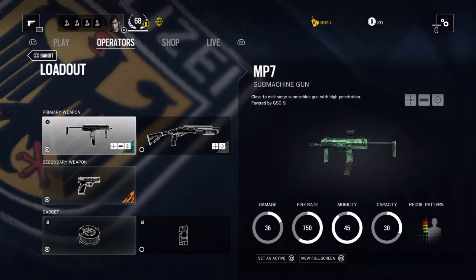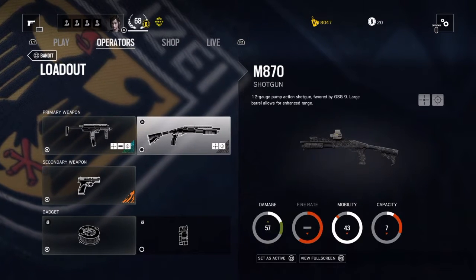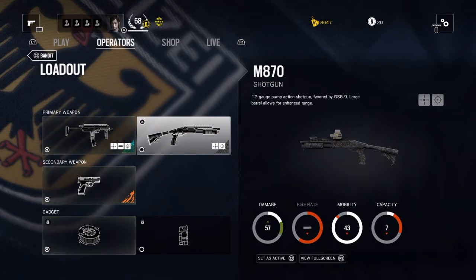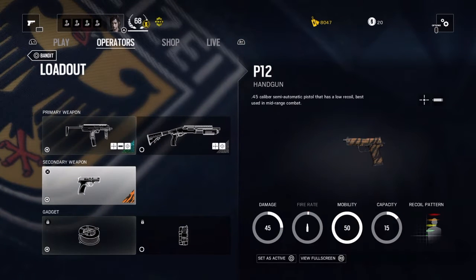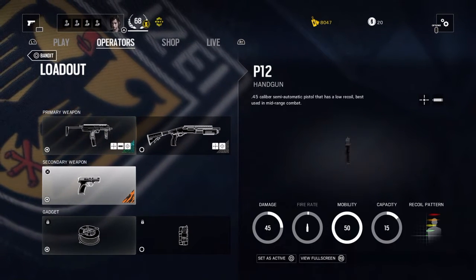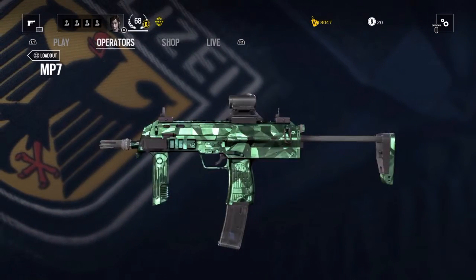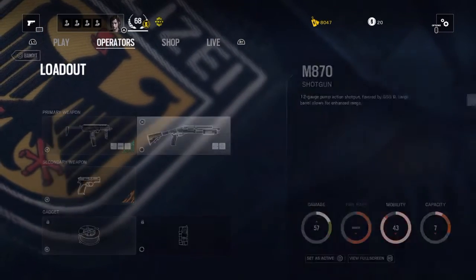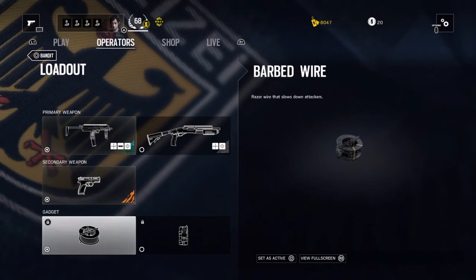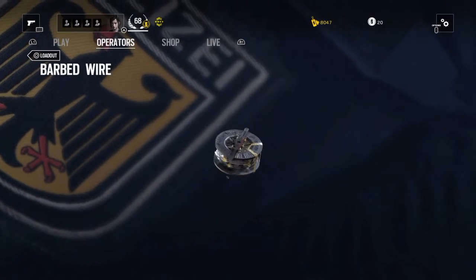We have the MP7 submachine gun — close to mid-range, and it's got really good mobility, firing rate, and clip capacity. It's a bit of a pain because the recoil is a little high. Then we've got the M870 shotgun — I haven't really used it very much, but it is okay. I prefer the submachine gun personally. We've also got the P12 handgun, which is really good as pistols go — semi-auto with low recoil, so it'll finish enemies off for you.